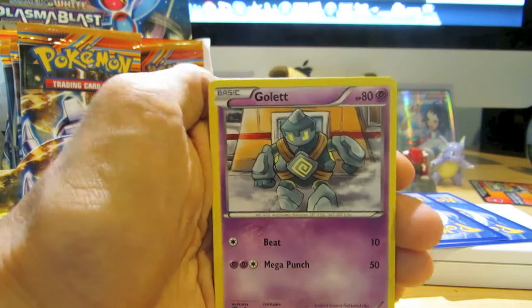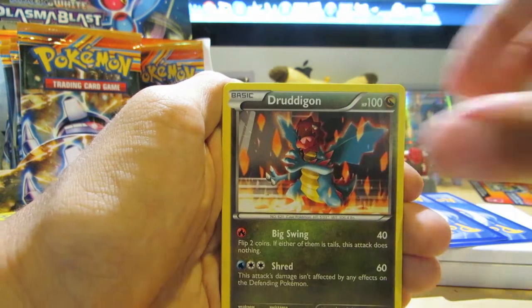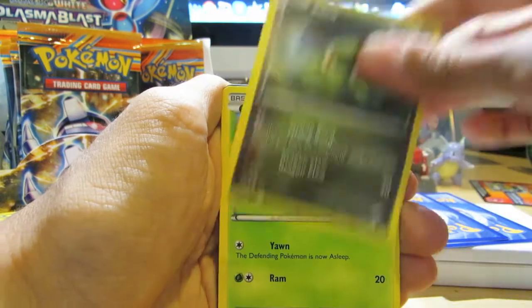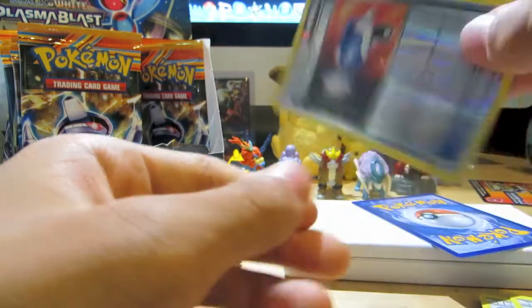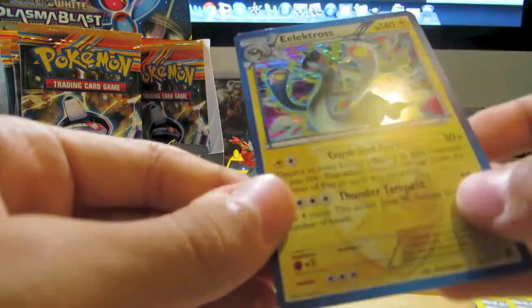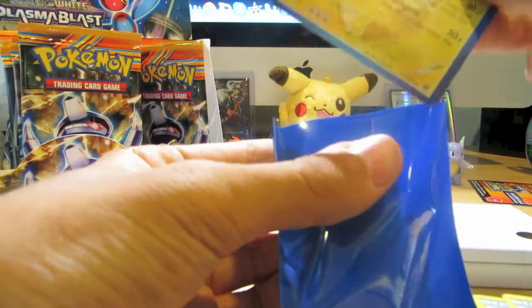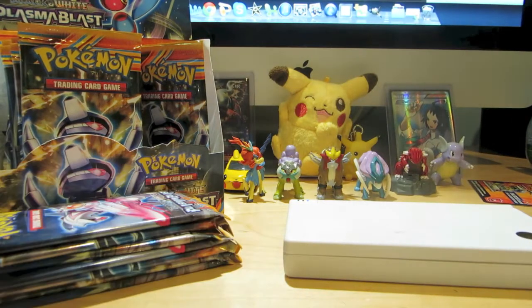I already opened this pack but didn't see anything besides this Gullet. Commons and uncommons: Gullet, Dredagon, Moona, Axew, Shelmet, Octillery, Energy Retrieval, Caitlyn. My Reverse — Pokemon Catcher Reverse! Nice! And my Rare — Electros Hollow! It's my 5th Hollow of the box and it's got some pretty sweet artwork. I love it. Let's put those to the side.